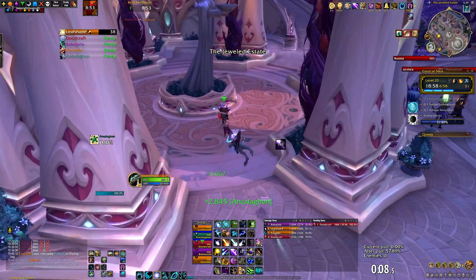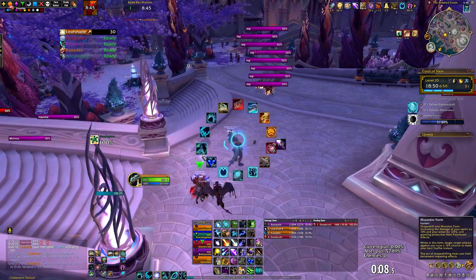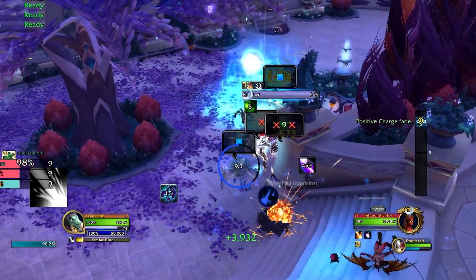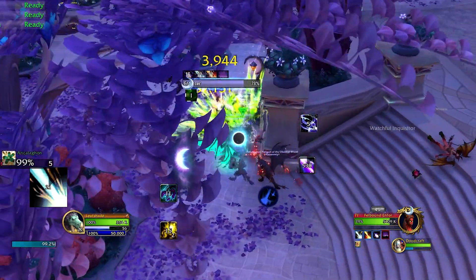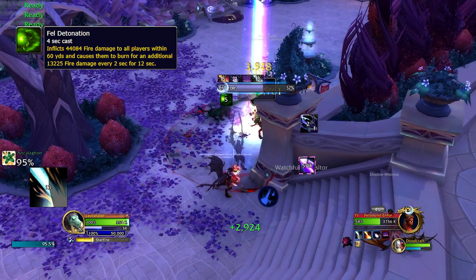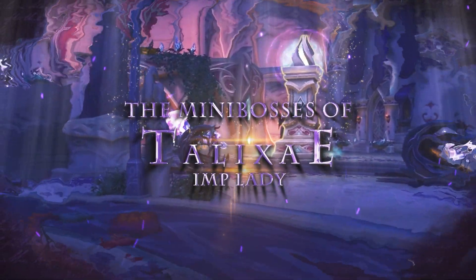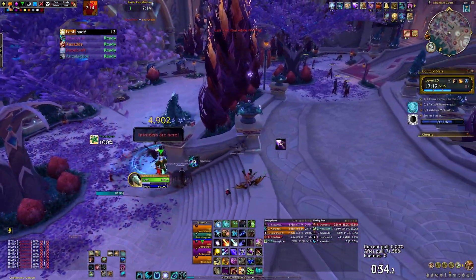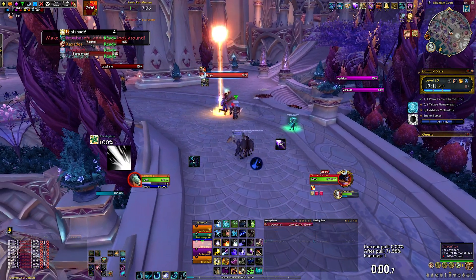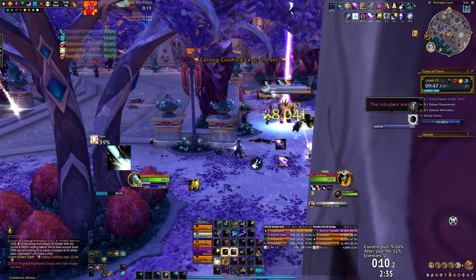There will only be one Felbound Enforcer at any time and you will see her location on your minimap, so you'll most likely clear trash on your way to her. You can even skip the patrol next to the boss if you go around the back of the area. When you pull enforcers, make sure they are always tanked next to a pillar or a doorway so that your party has an easy time line-of-sighting their Fel Detonation — a decent hit with a pretty big 12-second DoT afterwards. If all players get hit, your healer will not be amused.